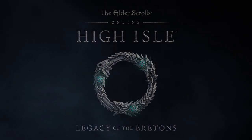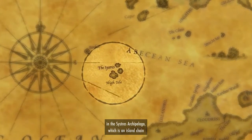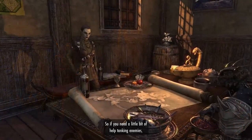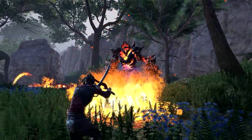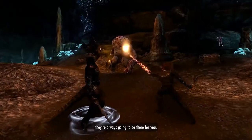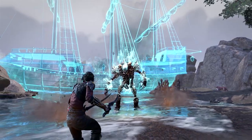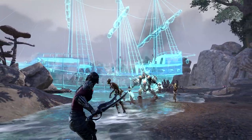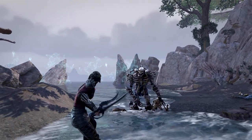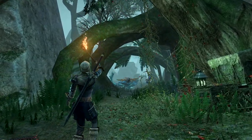High Isle is the latest major chapter update for Elder Scrolls Online. This adds new zones — the islands of High Isle as well as Amenos and a handful of smaller islands — new delves, public dungeons, and world bosses, standalone side quests, new world events called Fissures, a new main story quest line, an in-game collectible card game called Tales of Tribute, new 12-player trials, new five-man dungeons, two new companions, and various quality of life improvements. I got some hands-on time last month and thought it was okay, though this chapter in particular has kind of fallen flat for me.